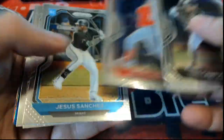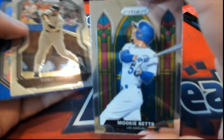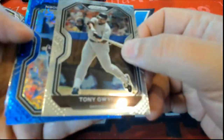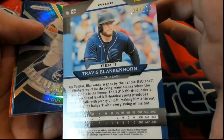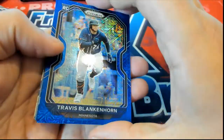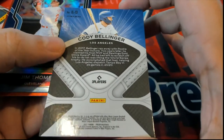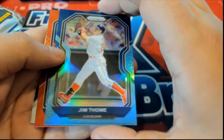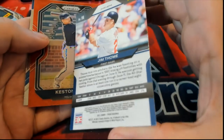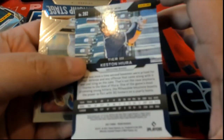That's a good one. Mookie Betts! Oh, look at this — very nice. More prisms. Tier 2, number 299. Bellinger Blue. Another prism. Very nice. No number on that one, no number on this one. Some really nice prisms.